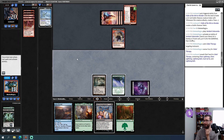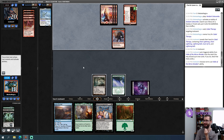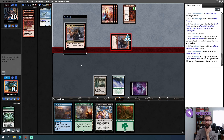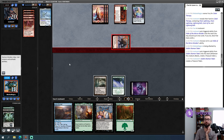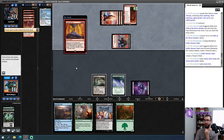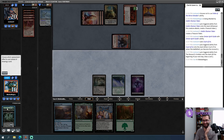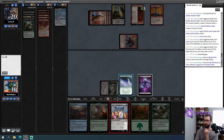They're on planeswalkers — I'm supposed to name Chandra, Torch of Defiance. If not, maybe something they couldn't have played yet like Fury. I don't feel like they have Rabble Master. Naming Fury — they hit it! I think my opponent misplayed; they should have looted away some three-damage spells to try to slam Port of Ire. Now I'll dredge Life from the Loam and try to hit some giant creature. Success — I'm going to play Recurring Nightmare!